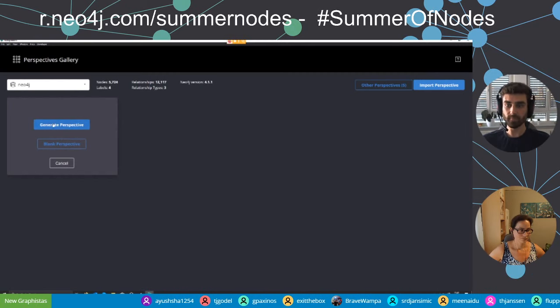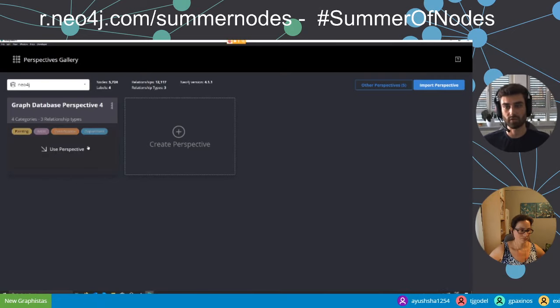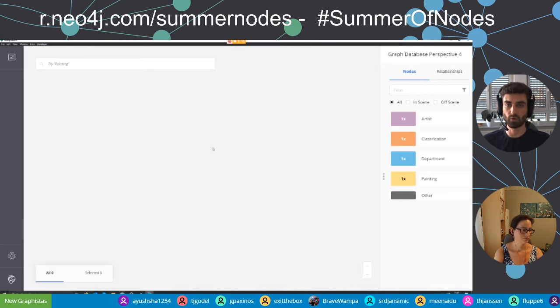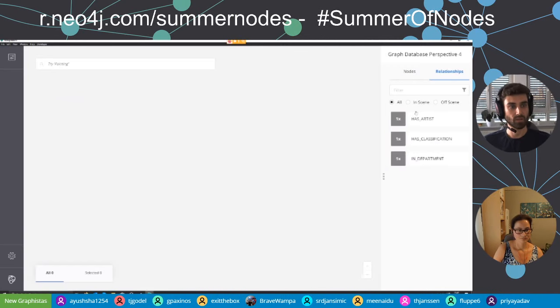In Bloom, when you first launch it for your specific database, you need to create a data perspective. Click 'Create Perspective' then 'Generate Perspective'. Bloom looks into the database and suggests a perspective based on what it finds: painting, artist, classification, and department labels. These make sense, so we use that. Now Bloom is ready to explore the data. At the top is a search bar for natural language queries, and on the right-hand side are styling options for your nodes and relationships.